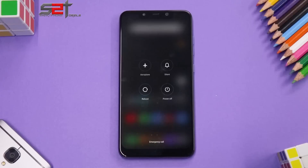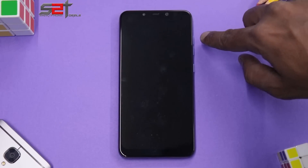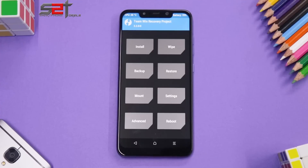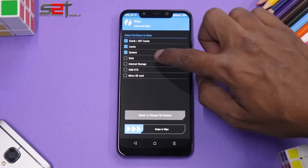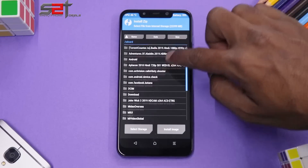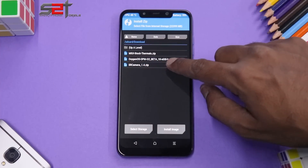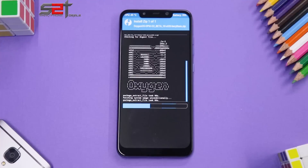To boot into TWRP, completely power the phone off, then press and hold Volume Up and the Power button until you see the Pocophone logo, then release. Once in TWRP, go to Wipe > Advanced Wipe and select Dalvik cache, system, and data — do not wipe internal storage since that's where your files are. Then go to Install and find the file; for me it's in the Downloads folder — the OxygenOS OnePlus 6 beta file.